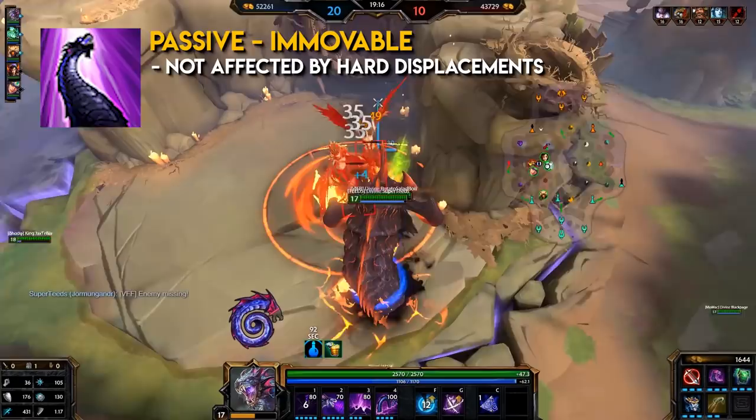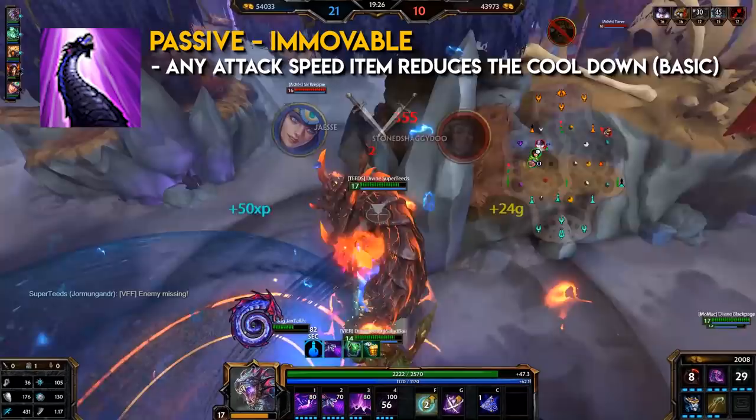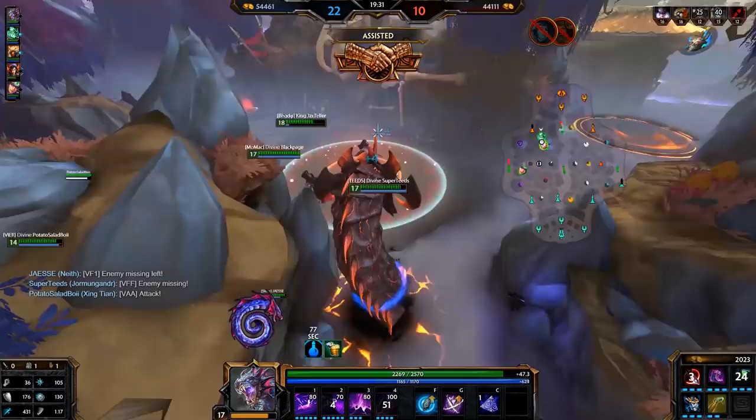Passive: Immovable. Jormungandr is huge, so he's not affected by hard displacements. Jormungandr instead is dazed. When he is dazed, there is a fading slow and he will take increased damage for the duration. Any attack speed item reduces the cooldown rate of Jormungandr's basic attack.